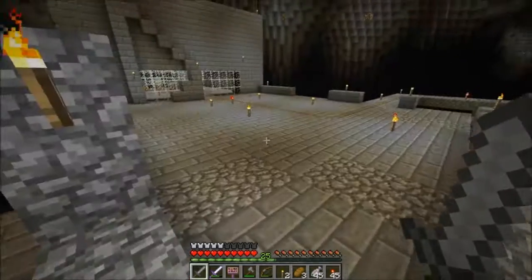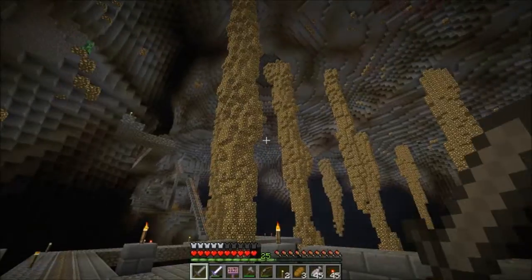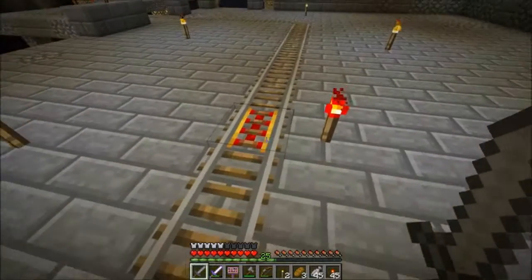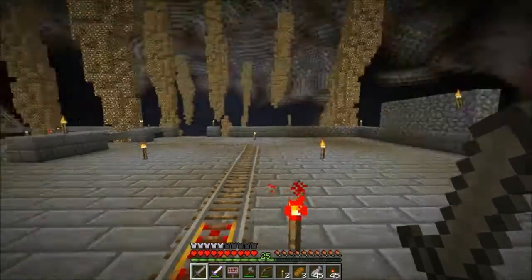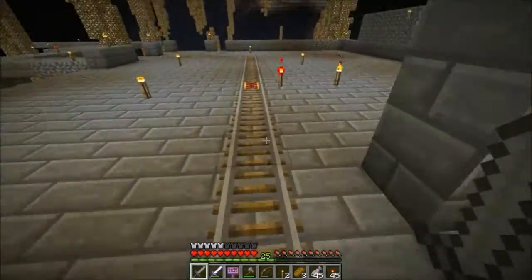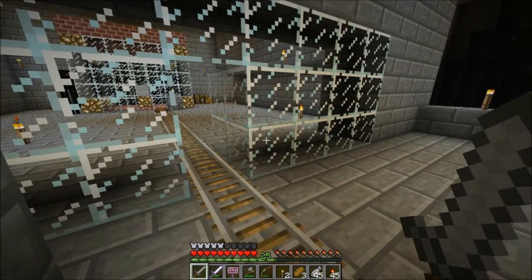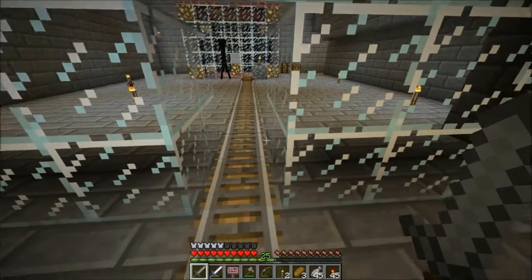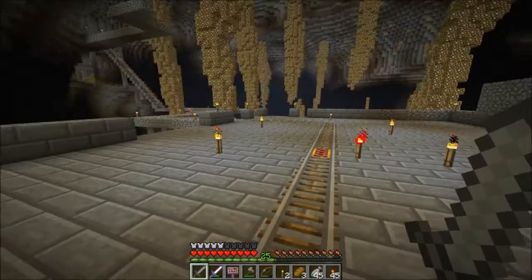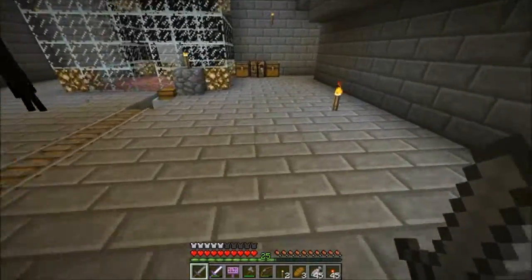What I wanted to show was how to do this minecart thing - most of you watching probably already know but I figured it was worth a little tutorial. You put down a rail, put a power rail down, put redstone next to it and it's going to shoot it on. An occupied cart by a person will maintain momentum a lot longer than an unoccupied cart.